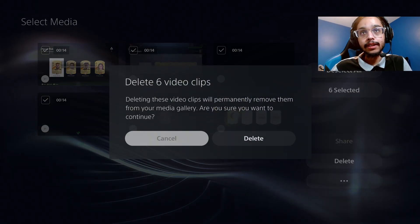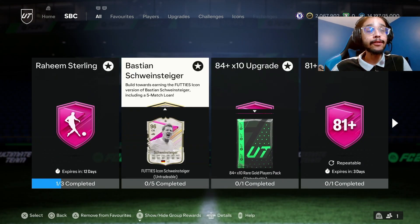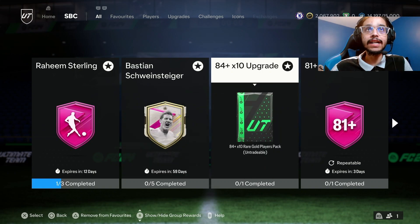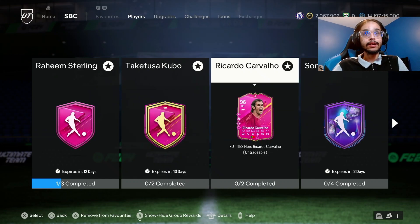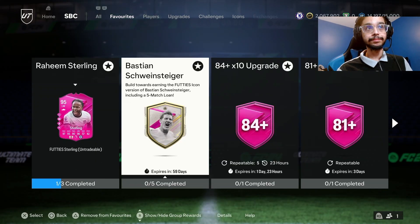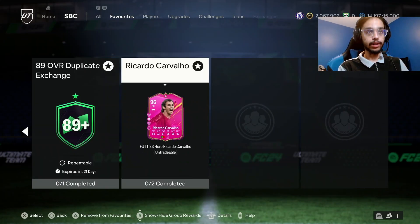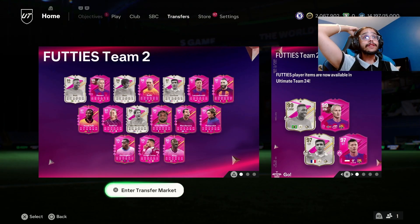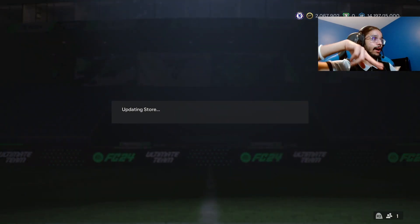Yesterday was a pretty decent grind. Basically right now, the first Team of the Seasons we get we'll put into the 84 x10s, then delegate from there. We're gonna complete Reece James, Schweinsteiger, and Kubo by the end of today, and also Barro. New Footies team will come tomorrow, so the only cards I want that are missing are Cantona and Saint-Maximin — those are the two I want.